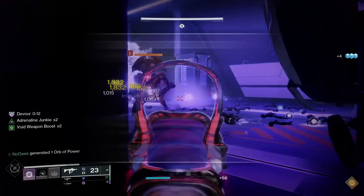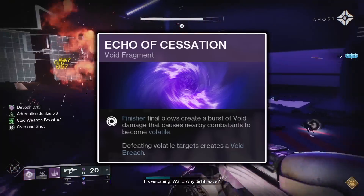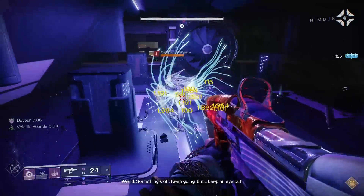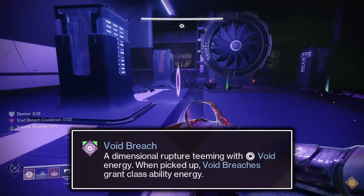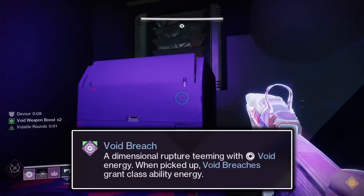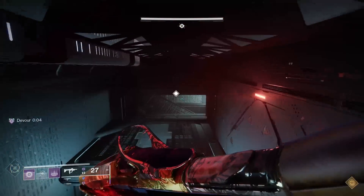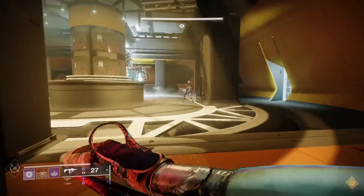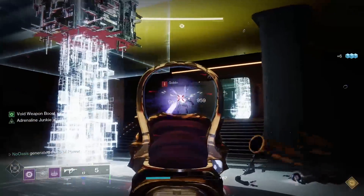Moving on to the fragments — firstly, Echo of Cessation. Echo of Cessation will cause any finisher you perform to make nearby enemies volatile, as well as creating a Void breach upon killing any volatile enemy. The main reason this fragment is chosen is the creation of Void breaches. Void breaches upon collection will grant you 12.5% class ability energy, which will increase the uptime of your Healing Rift, allowing you to summon more Void Souls. Void breaches incur a 5 second cooldown upon creation, but that doesn't make them any less helpful in increasing your overall ability loop.